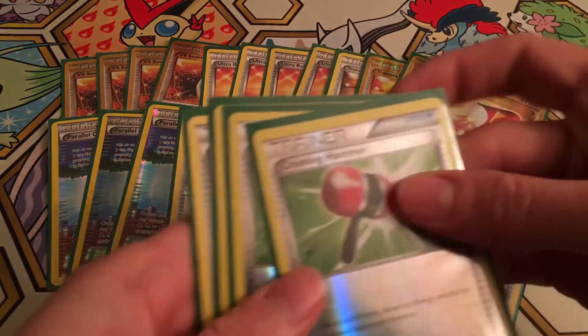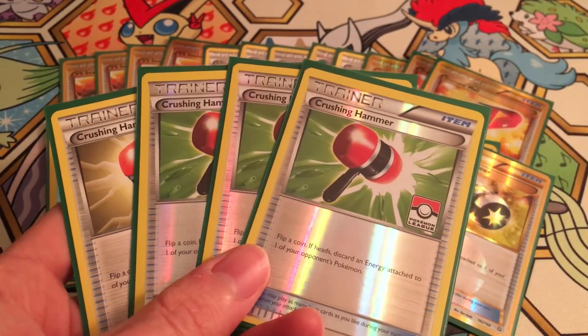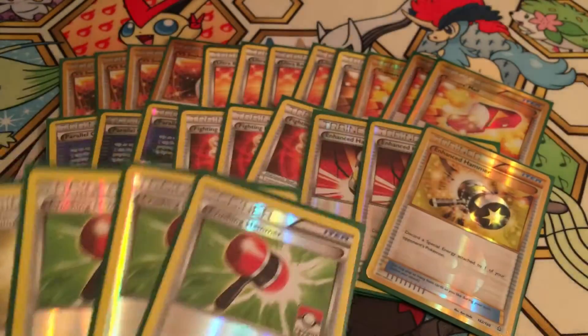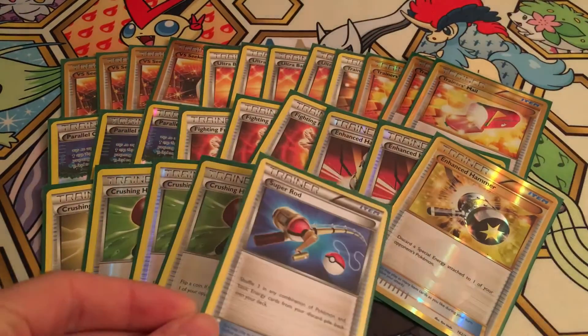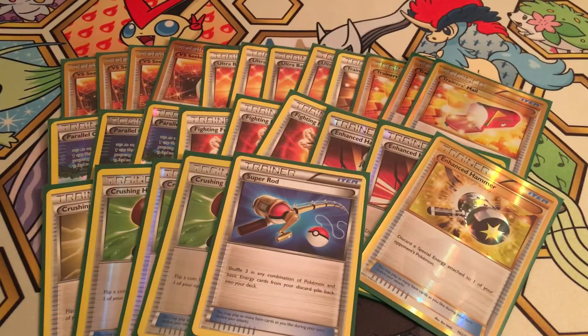Anything running Double Dragon energy obviously feared the Enhanced Hammer. We're also running four Crushing Hammers to really hit home — this picks off crucial dark energies or the handful of basic energies most decks run. With low energy counts across the format, even hitting about half of them statistically is meaningful energy removal, and it's one more way to pull off DCEs. Most decks run one Special Charge. We do have one Super Rod just to bring things back after early Sycamores — to keep an Ariados up throughout the game, maintain Sceptile, and recycle Beedrill if needed. Mostly I used it to get back grass energies early.